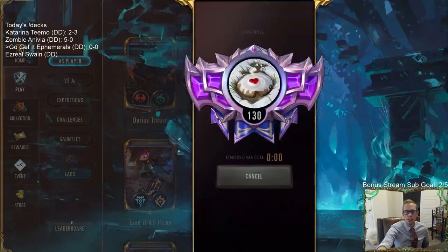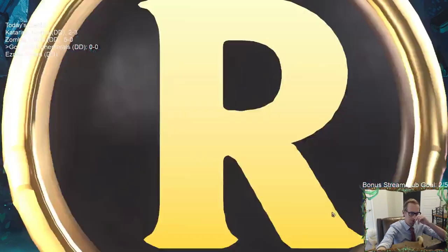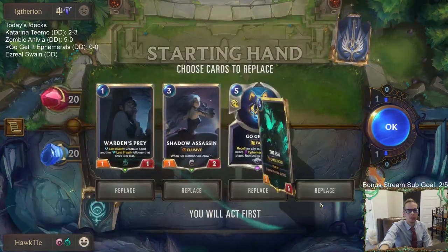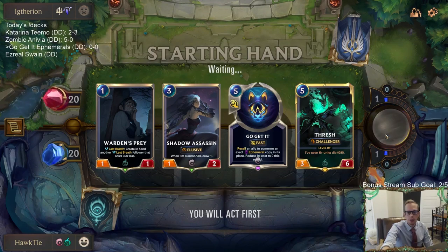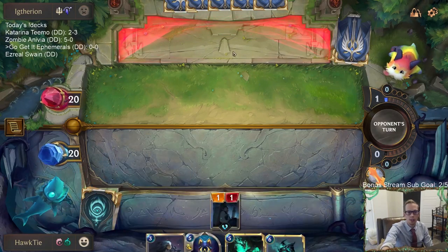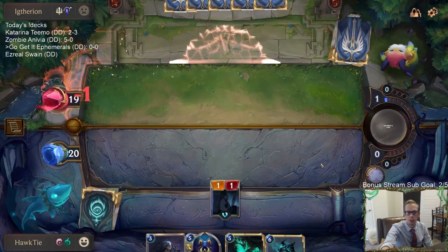We're going to play five games in ranked and see how Zed, Hecarim, and Thresh do together. First opponent is Lux and Taric, a pretty cool combination. Our opening hand has Warden's Prey, Shadow Assassin, Thresh - not bad. Keeping Go Get It too; maybe we can use it with Shadow Assassin - it can turn into a draw two and gain life equal to whatever Shadow Assassin blocks. That could be pretty cool.